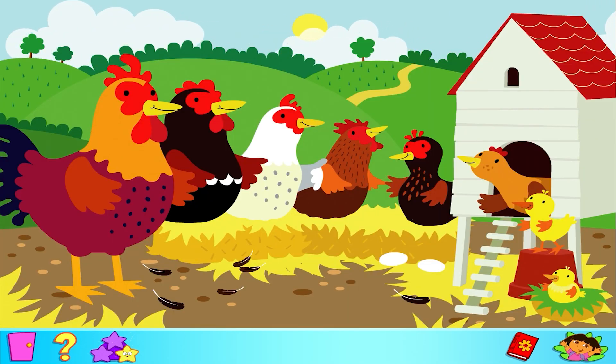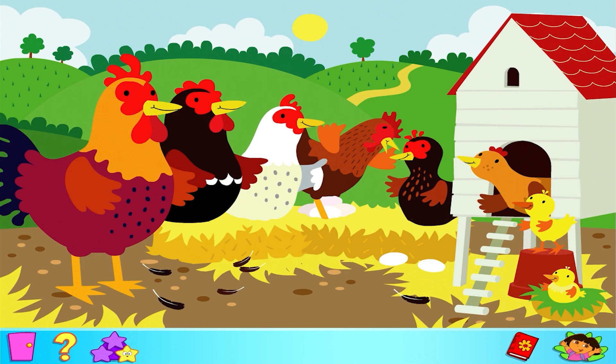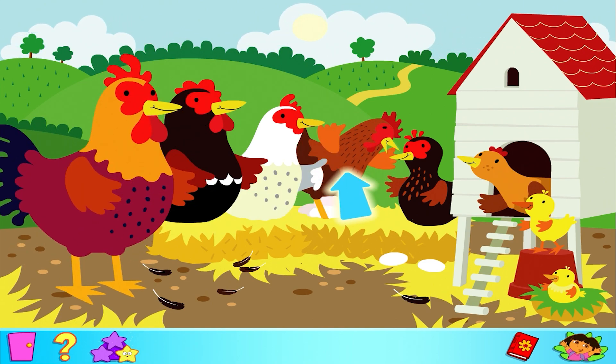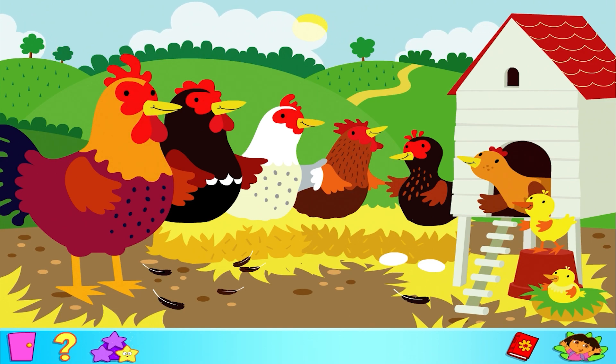Are you ready to cluck along with the amazing Chicken Choir? Great! Let me show you how to play Game 1. These chickens make a clucking sound when you click on them. What a racket! We're going to follow a song the chickens sing. First, start by listening to which chickens cluck. Now you have to click on the chickens in the same order. Every time you get it right, another cluck will be added to the song. Now you have to play all the notes in the right order. A new note is added every time, so keep listening and good luck!